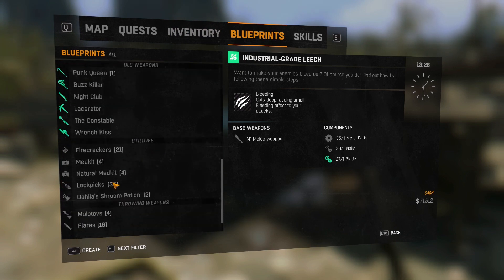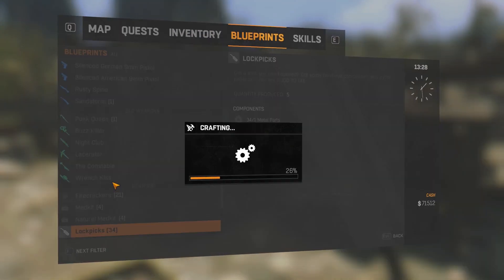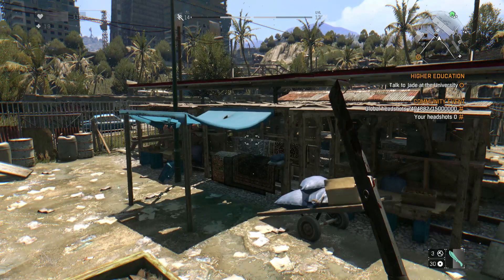Metal parts are also used for lockpicks. In the early game, you won't be able to pick every lock you find if you don't stock up on lockpicks. You can buy them from the store, but why would you, if you can just pick up a useless weapon, scrap it immediately, and then craft a lockpick.